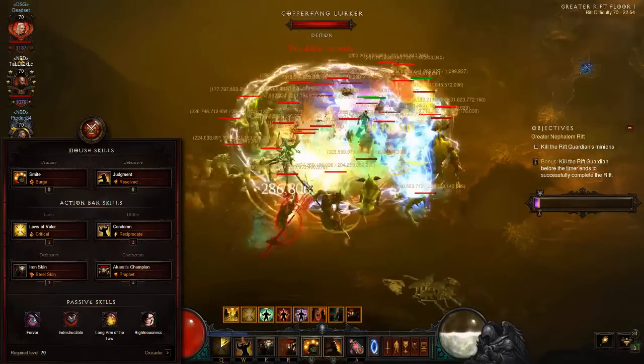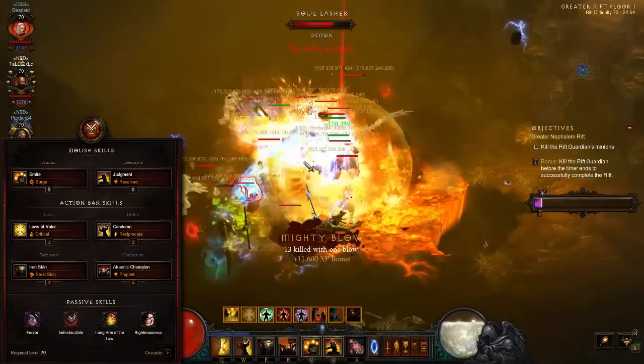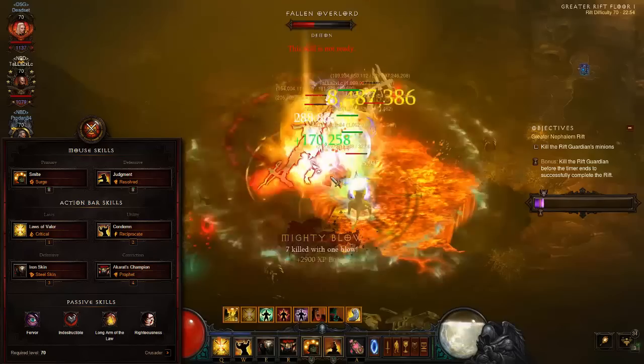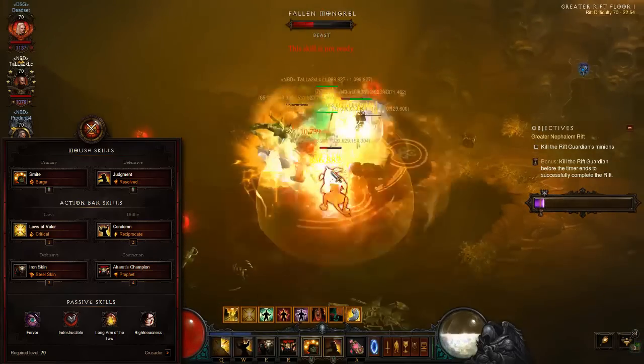To keep yourself alive, you will be using the survival staples Iron Skin and Akarat's Champion, which are to be used on cooldown. Finally, use your Laws of Valor and Judgment buffs whenever available to benefit your entire party.